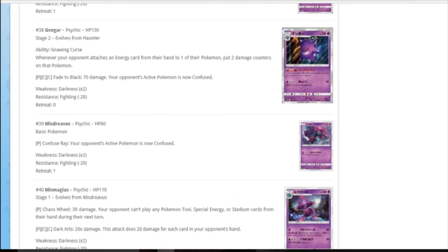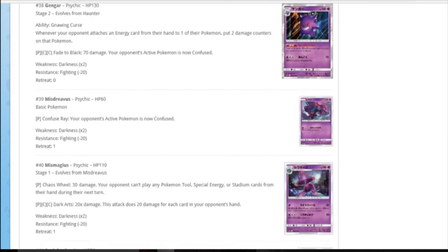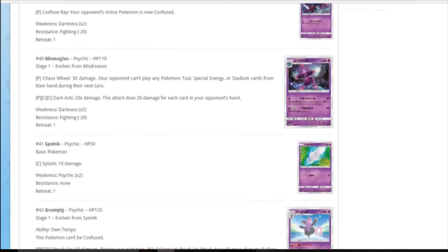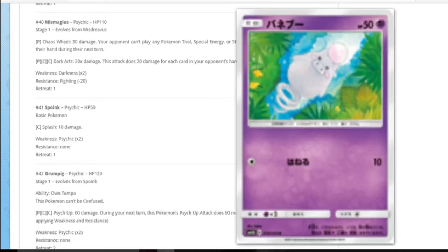Grumpig: auto-confusion. Gengar has auto-confusion too - 70 and auto-confusion. That's nice. Psychic DCE is pretty good, not a bad attack cost - it's definitely playable. Mimikyu: Chaos Wheel for 30 damage, they can't play any special energy or stadium from the hand - for a single psychic. And it's walleable. The second attack for an extra DCE does 20 damage for each card in their hand. They're holding tools, special energy and stadiums anyway, so that's true.